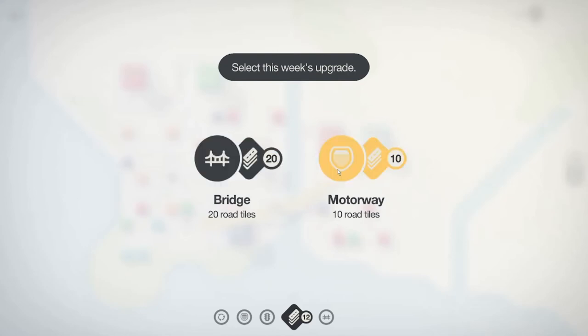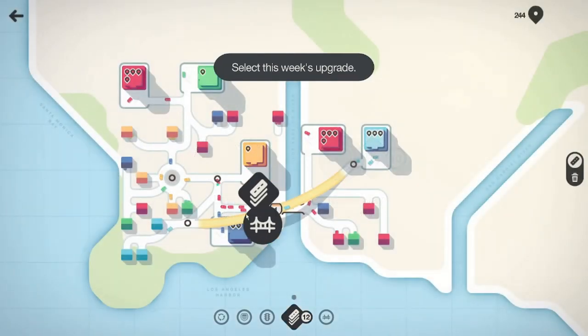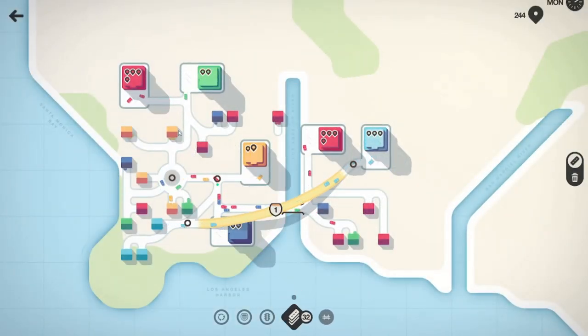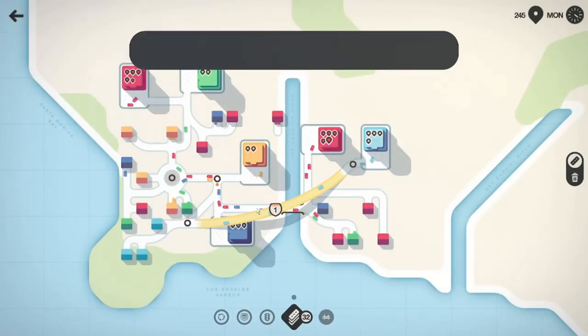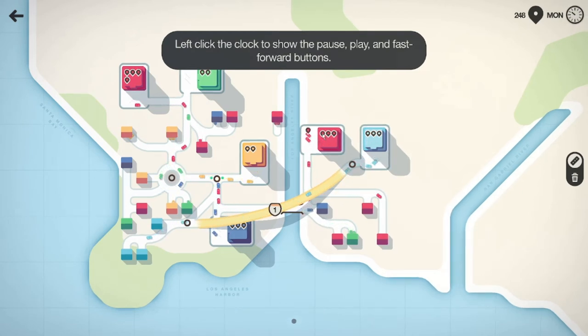So we can get 20 road tiles, or we can get 10 and a motorway — you get a free like, you can send that thing all the way across for free. Or I can get 20 and a bridge. Wow, this is something you really need to think about. I'm getting the gist of the game now — I actually need to cut off a bridge here, or a bridge here, to keep these sections connected.